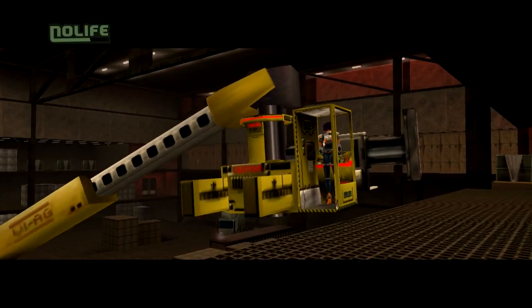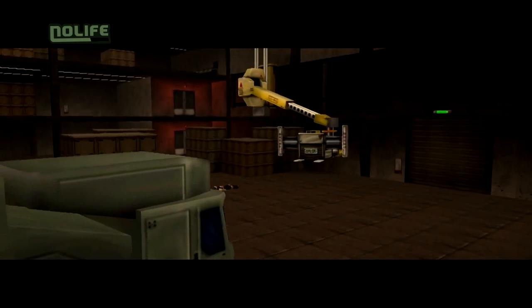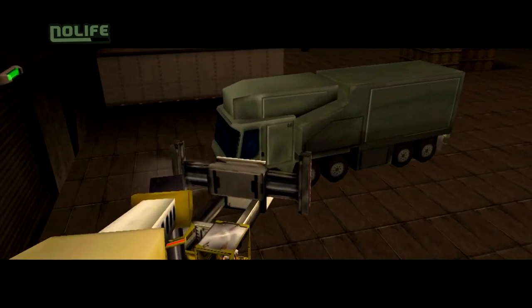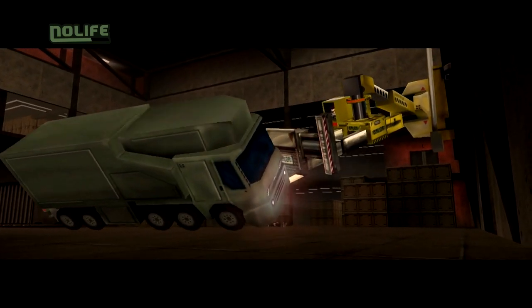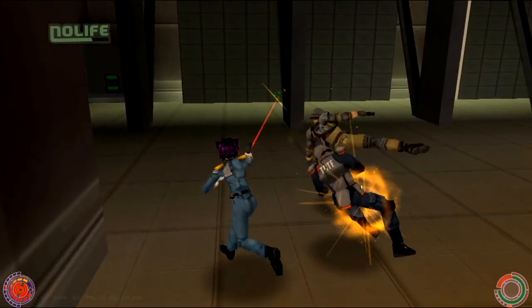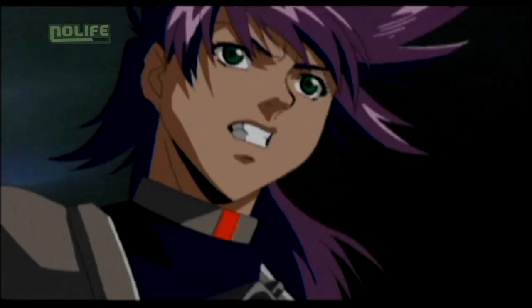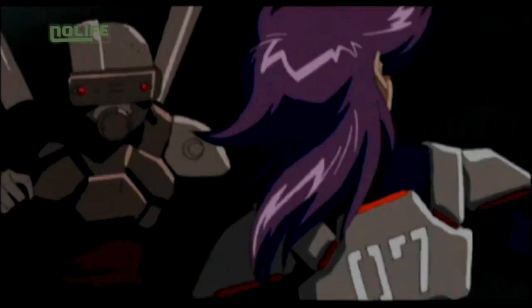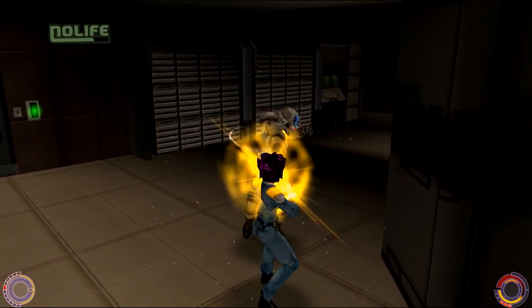Le projet Oni commence lorsque Brent Pease, un ingénieur travaillant pour Apple et spécialisé dans la 3D, fait la connaissance des patrons de Bungie. Le courant passe immédiatement, et Bungie propose à Brent de travailler à la conception d'un jeu. Brent n'a aucune expérience dans le jeu vidéo, mais il est passionné de Japanimation, et est particulièrement fan de Ghost in the Shell. S'inspirant de l'œuvre de Masamune Shirow et du film qu'en a tiré Oshii Mamoru, Brent imagine un jeu où l'on incarnerait une femme cyborg dure à cuire, capable d'éliminer ses ennemis à l'aide d'armes en tout genre, mais aussi en utilisant les arts martiaux.